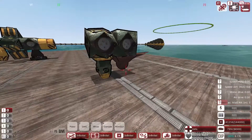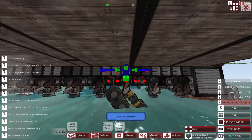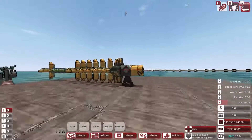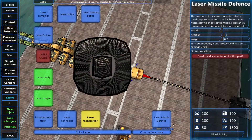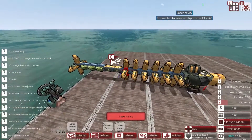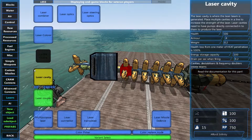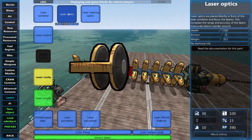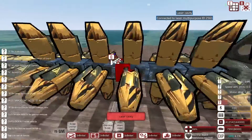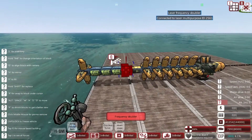That's laser turrets in a nutshell. Now that we've demonstrated the transceivers and laser missile defense, let's recap. We covered most of the basics: how to increase laser damage, how to increase armor piercing, and how to increase damage and range.